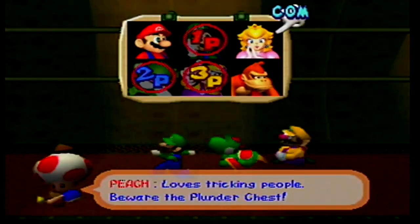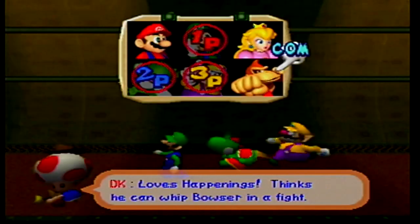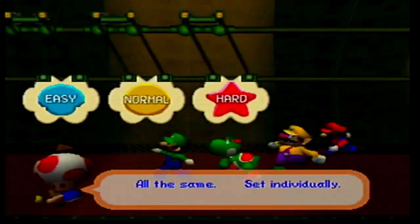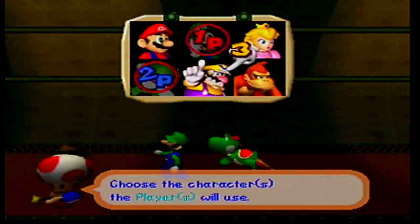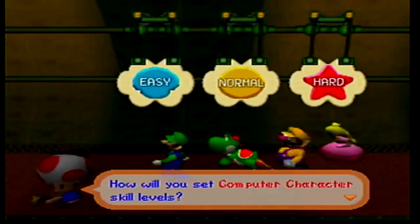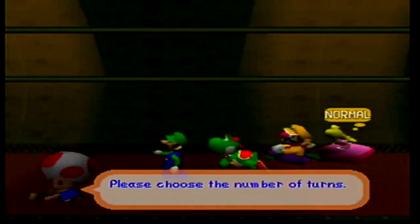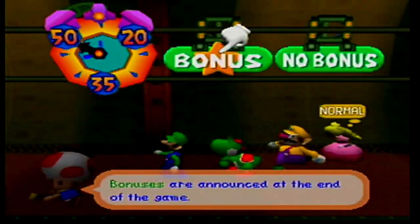Who do we want as the COM player — Mario, Peach, or Donkey Kong? See, Peach is evil. Mario is Mario, and Donkey Kong is a monkey. Should we do Mario? I think it's kind of funny that we don't bring Mario to his own party. Alright, we'll bring Mario — or did you want to continue the joke? No, it's fine. We'll continue the joke but we have to reselect our characters. All right, bonus stars — we'll see you guys in about two hours at the end of all this nonsense.